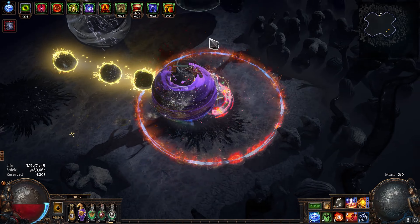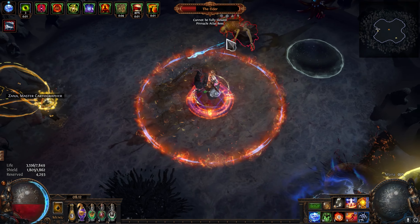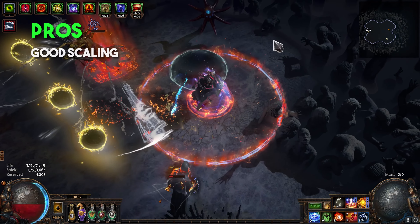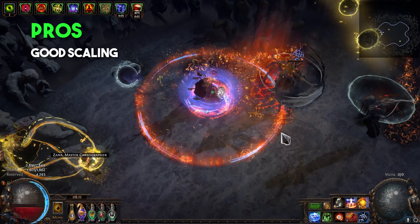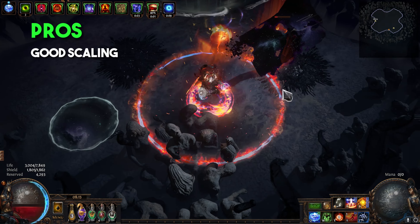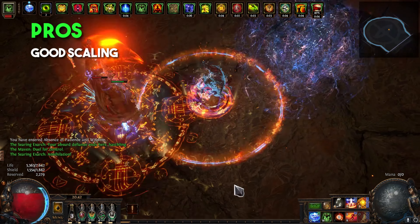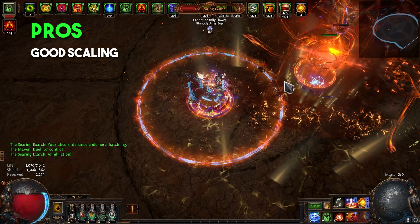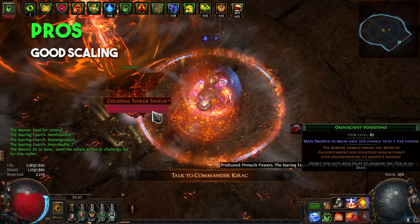Before getting into the nitty gritty, let's go over some of the strengths and weaknesses of the build so you can decide whether this is for you or not. Starting with a pro: this build scales quite nicely. Each new piece of the puzzle you add to the build really has an impact on your gameplay, and this sense of chasing after the next upgrade just keeps going. Also, at this point I've put in roughly 35-40 divines into the build, but I started from scratch.